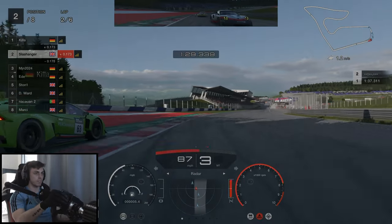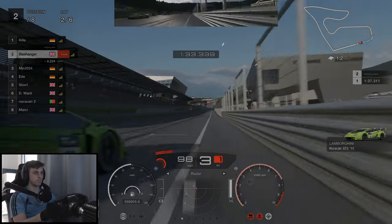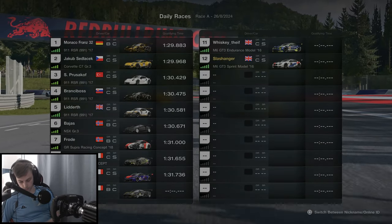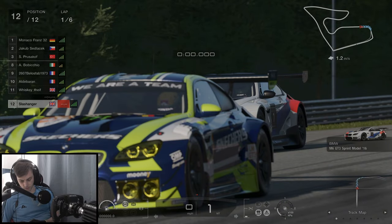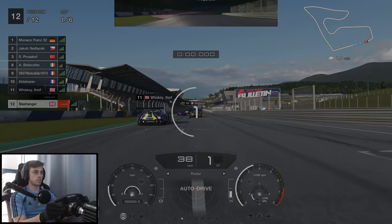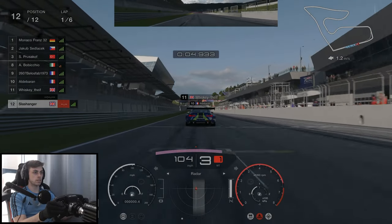Coming up in this video we find a defensive and aggressive driver. Hello and welcome to episode 3 of Positions for Practice. Today we're going to be focusing on the Red Bull Ring and as you can see we're starting right at the back. Let's see how many places we can make up. We are in the BMW M6 GT3 car. I'm sure we're in for an exciting first lap.